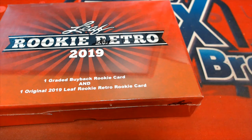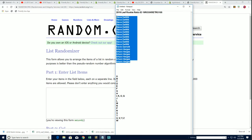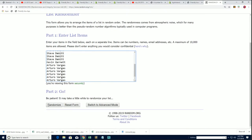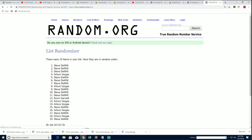It's 2019 Rookie Retro with one buyback rookie card — here we go in 105. We're gonna do some randomizing right now, seven times for the owner name, seven times for the letters, and see who gets which letter in the break. This is a last-name letter initial kind of box break.